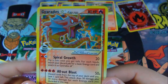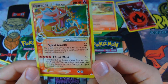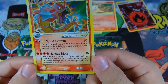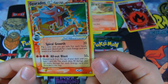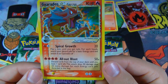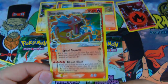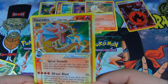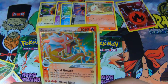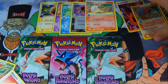I think that is a pretty expensive card too. Gyarados — 80 HP and it knows Spiral Growth and All Out Blast. All Out Blast does: discard cards from the top of your deck until you have one card left. This attack does 50 damage plus 20 more damage for each energy card discarded this way. Wow! This guy can do like a thousand damage — that is so cool. You can't have more than one Pokemon Star in your deck, or shiny Pokemon. That is sweet — with the fire energy too. Awesome.